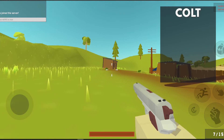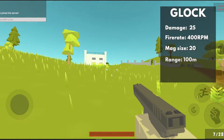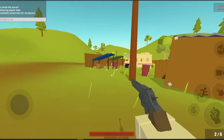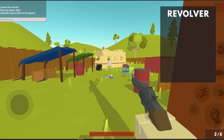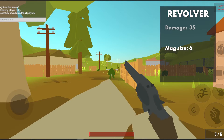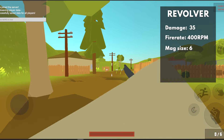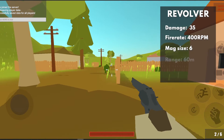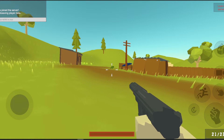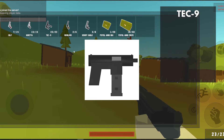Welcome back to the Outlands 2, our Unturned alternative for mobile. We added guns — lots of them. But wait, I have a trade offer for you: you hit the subscribe button, I show you the new guns. Deal? Alright, let's go then.